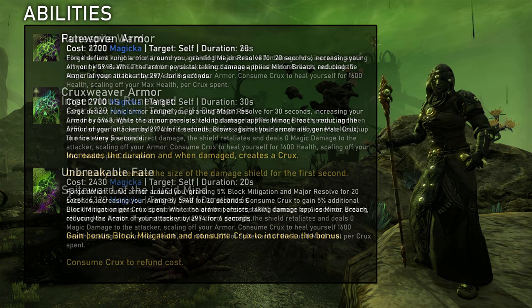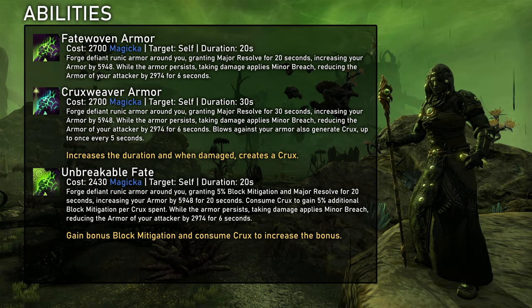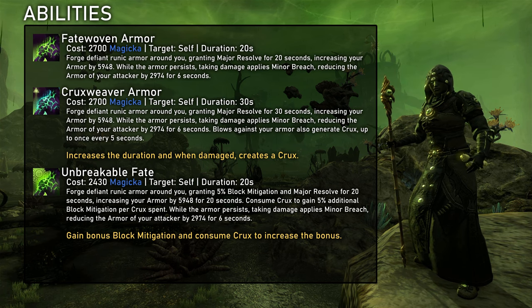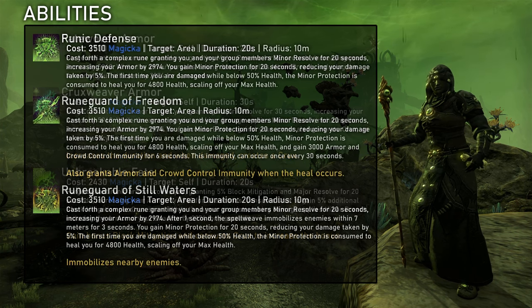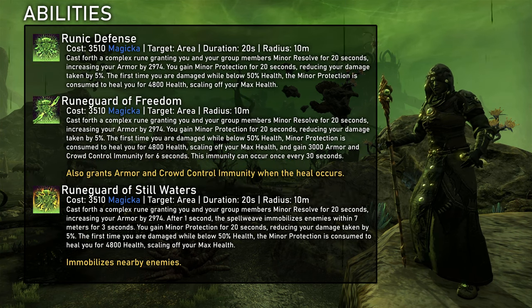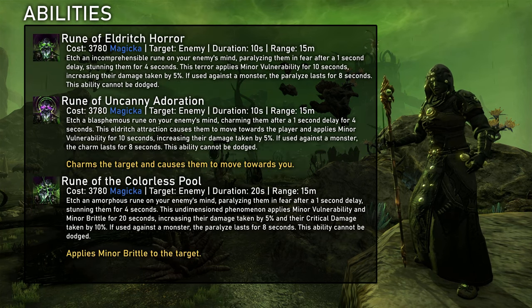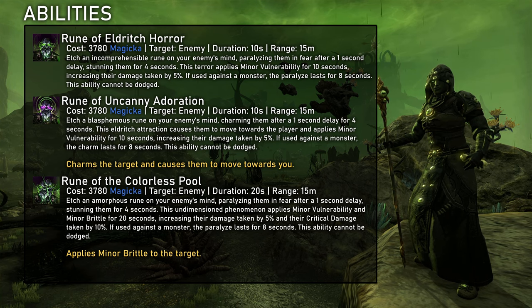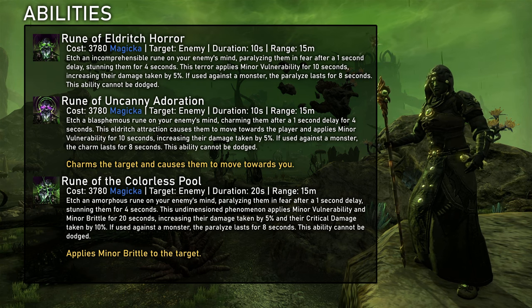Runespite Ward is a shield with health scaling — not relevant for healing. Fate Woven Armor is basically your box standard major resolve ability. It debuffs minor breach to enemies hitting us. Even as a healer this can work in some situations, but it's generally not relevant as tanks should apply minor breach anyways. Runic Defense applies minor resolve to the group, but this isn't really worthwhile — there are very few fights where we don't use combat prayer, and in those few fights it's usually not possible to apply an ability with only 10 meters range. Rune of Eldritch Horror, specifically Rune of the Colorless Pool, is an amazing support ability — it's veteran faction on steroids, debuffing 20 seconds of minor vulnerability and brittle.